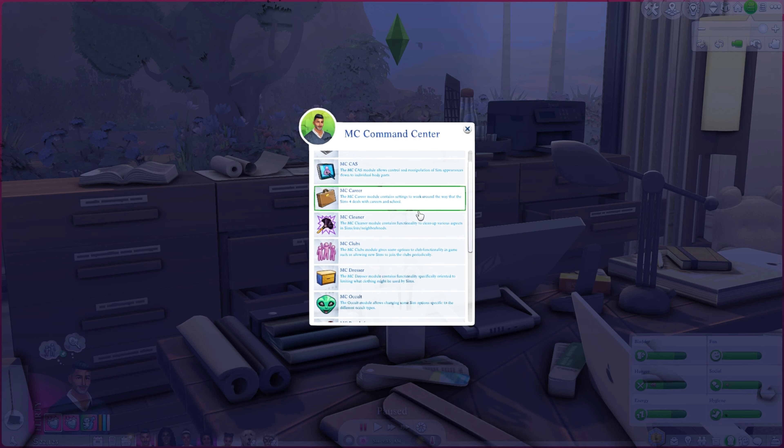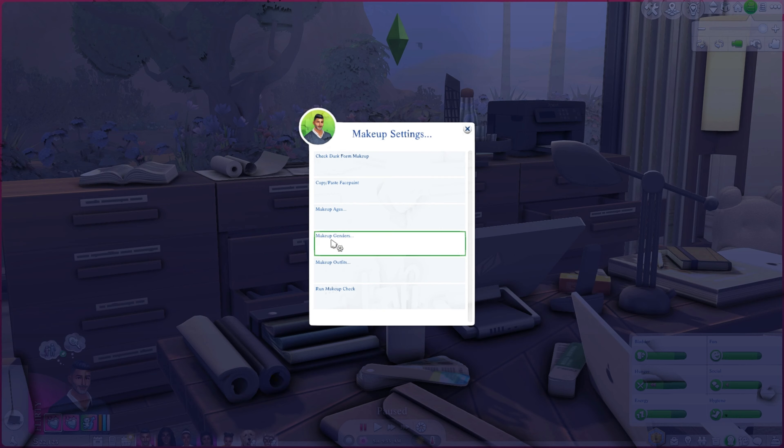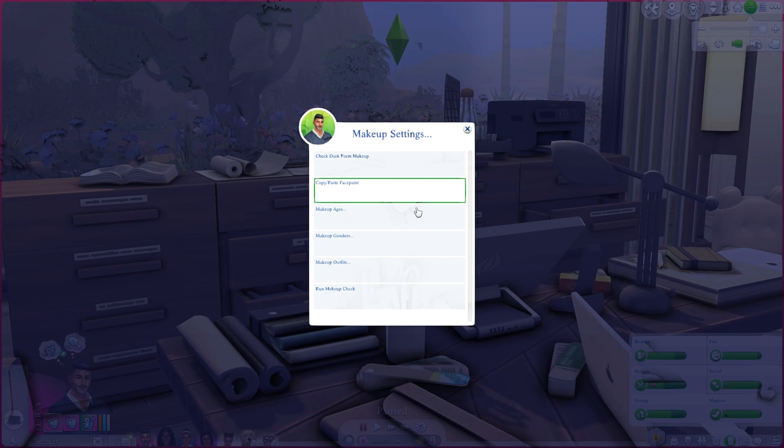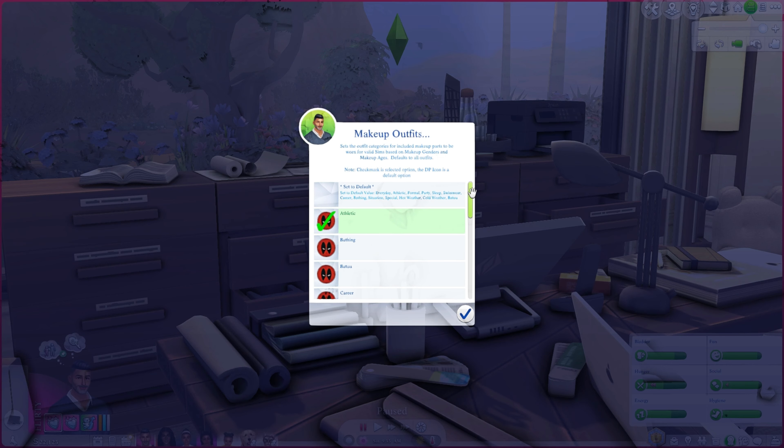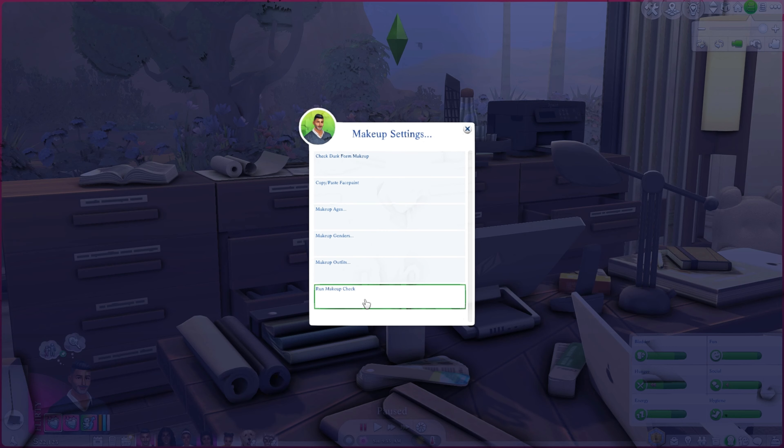MC Dresser I use regularly not here but on the actual sims. Makeup settings is a really good one — it gives you the option to copy makeup and face paint across different outfits instead of manually doing it yourself. It also gives you options for which outfits require makeup, and determines which ensembles should automatically have makeup included.